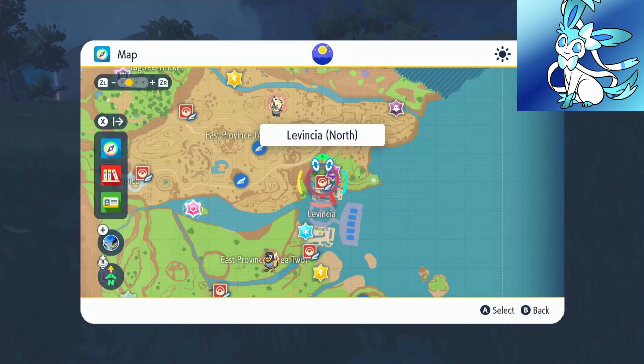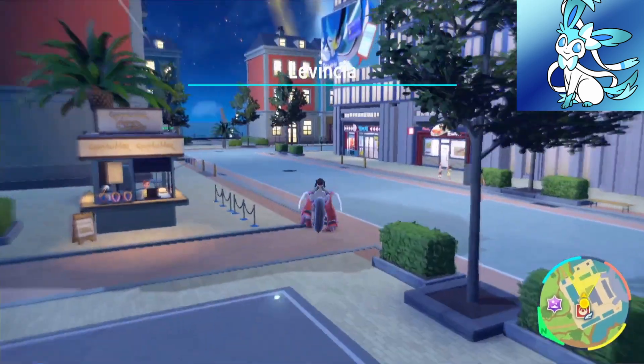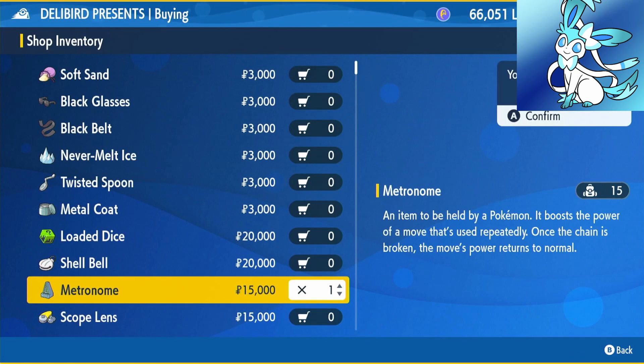To get the Metronome, you're going to want to fly over to Levincia North. Once you're here, head over to the Delibird Shop, click on Battle Items and you'll see the Metronome. It costs $15,000. Buy 7 of those for $105,000, because 7 out of the 8 Eeveelutions are going to be using the Metronome.